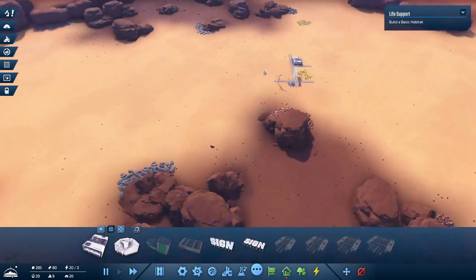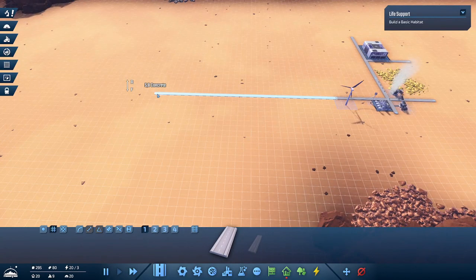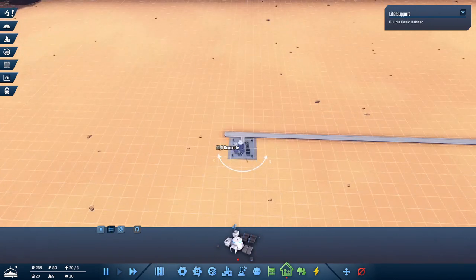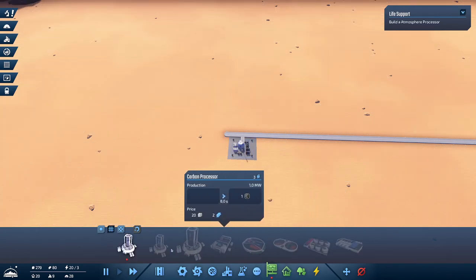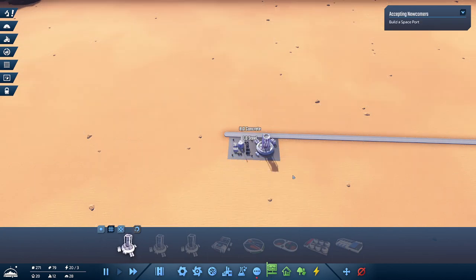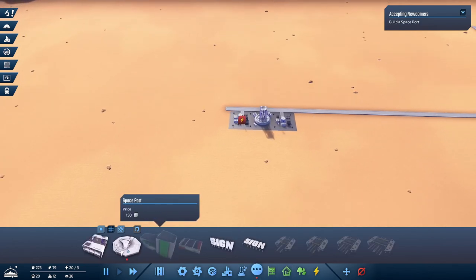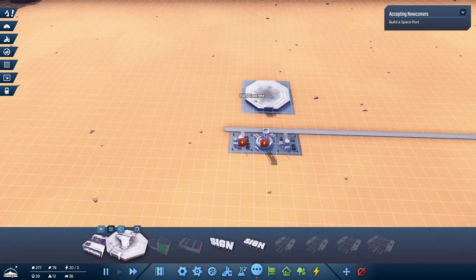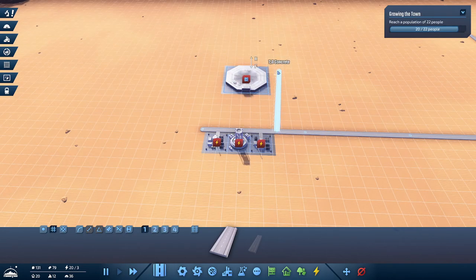Now we need to build basic habitats. Let's extend our road in this direction to give some space, and then we'll start building habitats right here. After that we need an atmospheric processor right next to them. Let's add another habitat over here, and then we need a spaceport to attract more people. Let's give the spaceport some room, maybe something like that, and connect it up with a road.